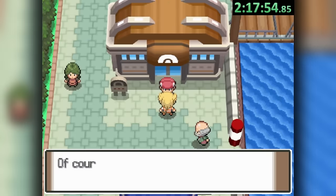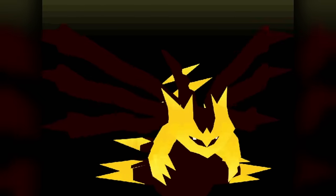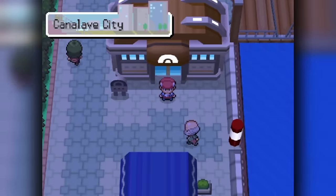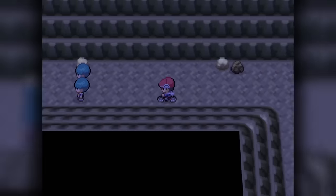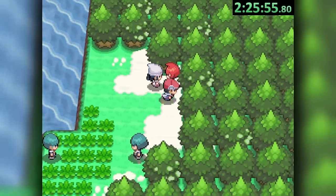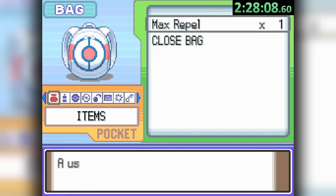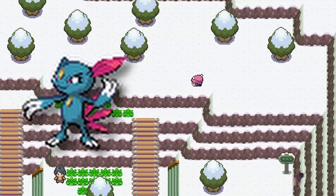Completing Byron's gym initiates the next Galactic event, forcing us through a lengthy library cutscene. Regardless of whether we exit the gym, visit the library, or check either lake, a pair of grunts block our way until we defeat both admins. We head to Lake Valor to take down Saturn, then to Lake Verity where we can surf around the second double battle to rematch and defeat Mars. Finally, Mt. Coronet opens up — we teach Strength, use a Max Repel, fly to Celestic, and Strength our way through Mt. Coronet, emerging at the snowy Route 216.